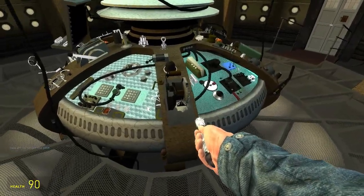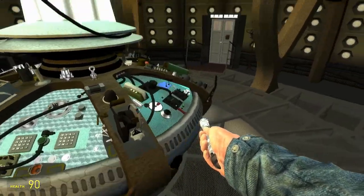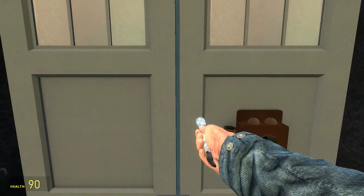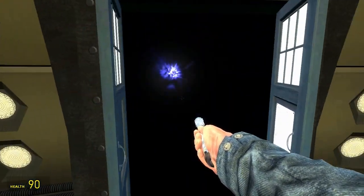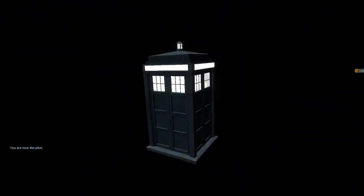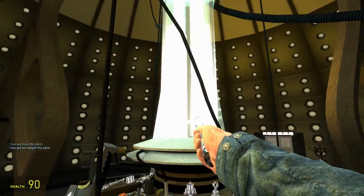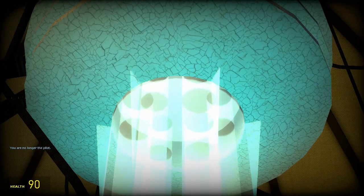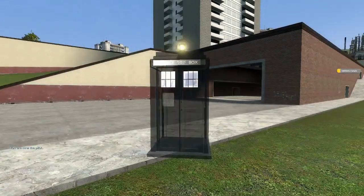Now I'll show you how to go into the time vortex from inside. There's a lever — click it and the TARDIS will start shaking. I really like the shaking effect because Matt Smith's Doctor was rough with the TARDIS, kind of hitting things with a hammer, so the shake fits perfectly. It does eventually stop. Now if you open the doors trying to leave — nope, you're in the time vortex. Clicking E again you can see you're inside it.